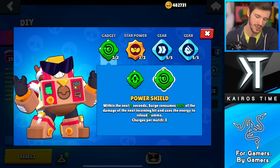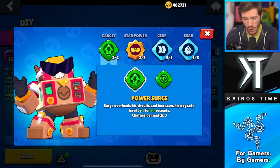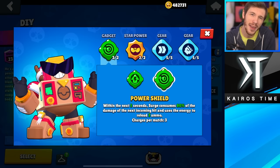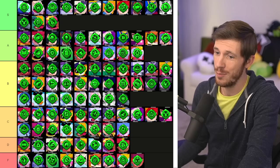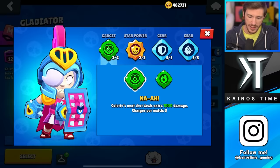Next we have Surge, and both of these are very excellent options — you really can't go wrong with either one. I think the general consensus among the pros is that Power Shield is typically a little bit better, and I agree, especially because once he upgrades a couple of times it's really important to keep him alive, plus reloading that ammo is really useful. But both of them are going in the A tier, so whichever you want.